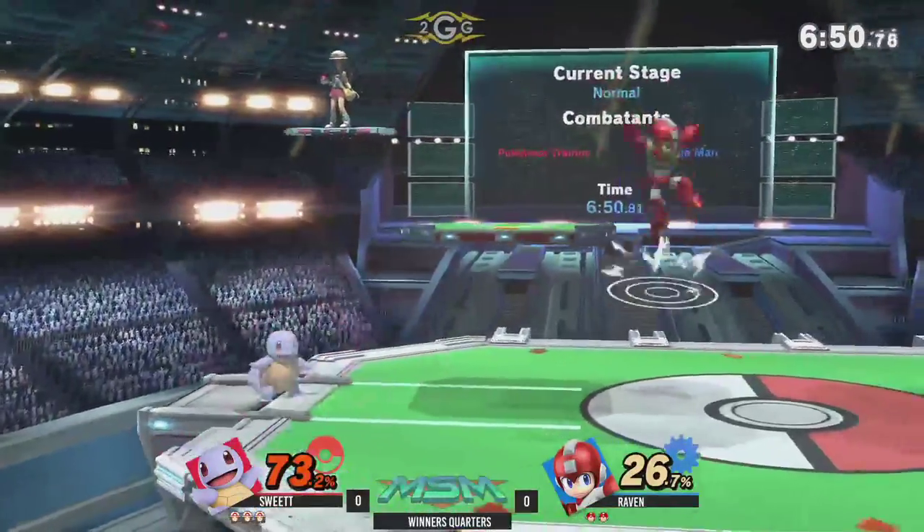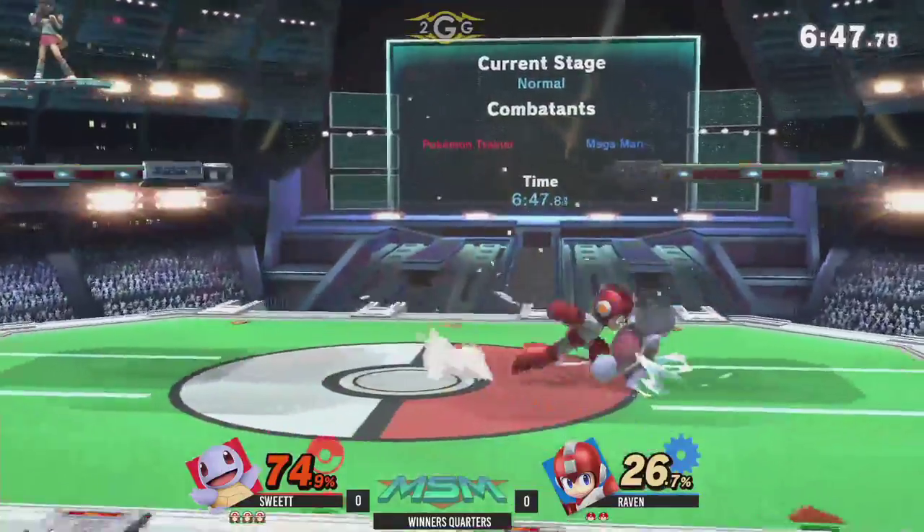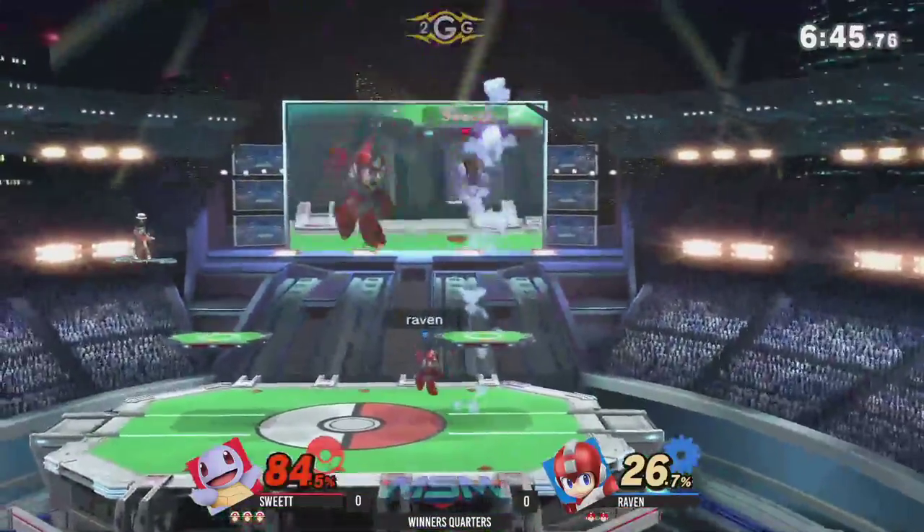Leaf Shield can set up for combos or ledge pressure because it's much better in this game. So what happened exactly with Leaf Shield? It seems like you're only able to throw the Leaf Shield — that's all you can do after activating it, just throw it.